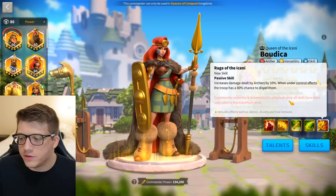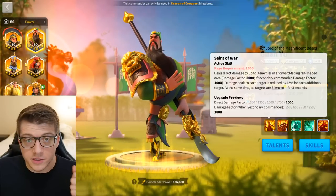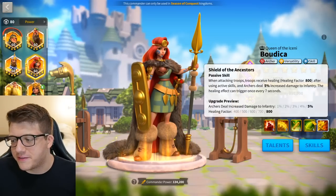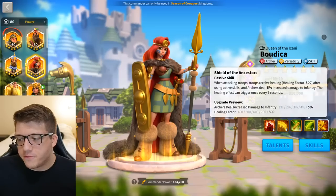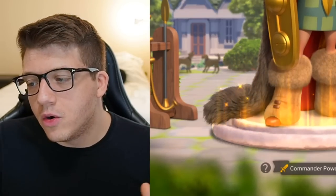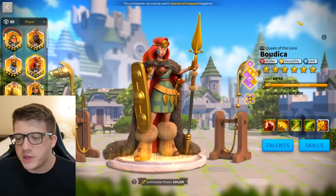Most people should eventually expertise her because there's an 80% chance she dispels silences and control effects — silence, disarm, and heal immunity. Silence is the most popular one since most players are running Guan Yu, who has a silence on his primary skill. However, it takes 310 sculptures to unlock the expertise, so when you first enter Season of Conquest a 5551 or even 5511 Boudicca is really solid. Her third skill is definitely better than the fourth.